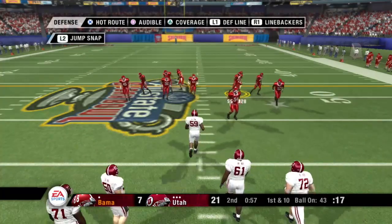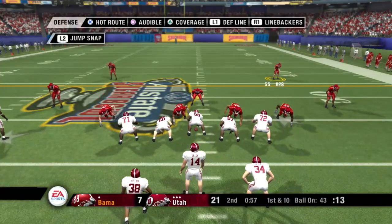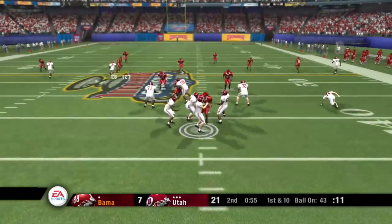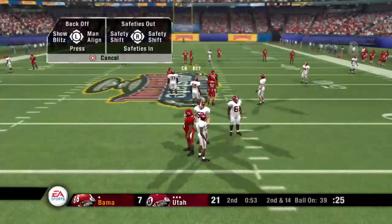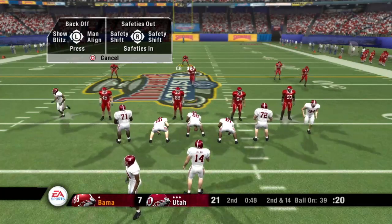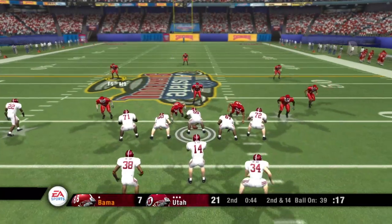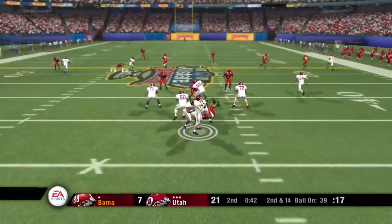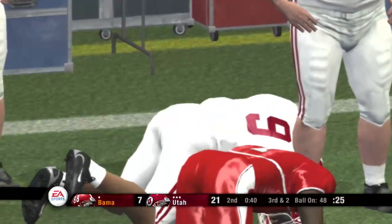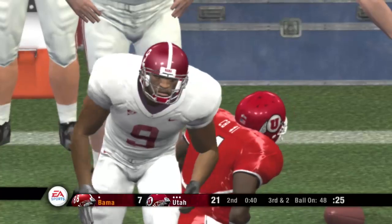First down, 10 to go, ball on the 43. Alabama comes to the line with three wide receivers in the shotgun — they'll throw on first down. Oh, he got tattooed on that one. He hustles the troops to the line. Number 14 lines up in the shotgun, three wide receivers, looking to throw — he lets it go on the run, goes out of bounds at the 48. A good completion that time.